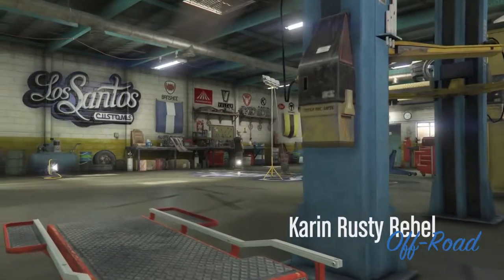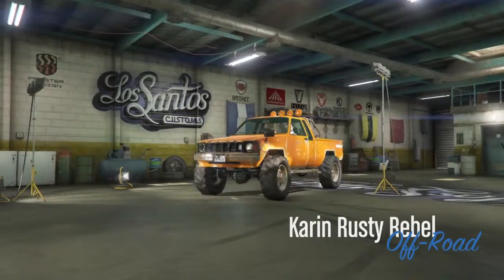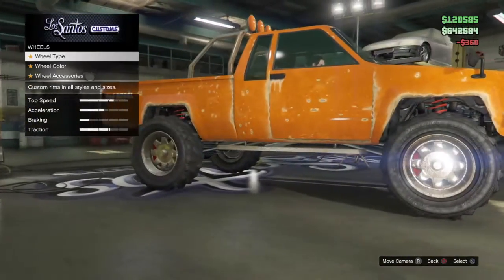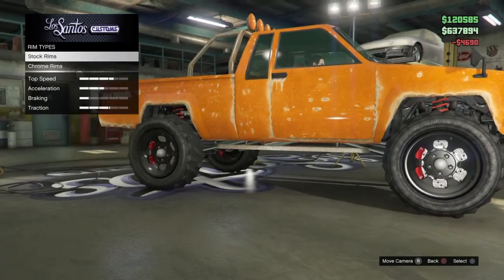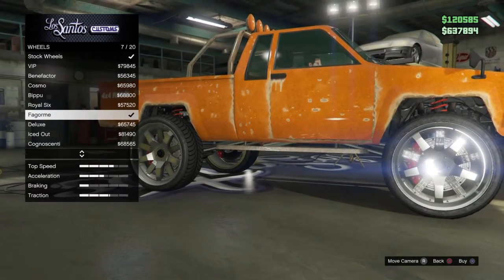It's not the rat loader glitch, if you know what that is. You go to Wheels, and then you purchase the off-road stock Amazon rims. Then you go to SUV chrome rims.